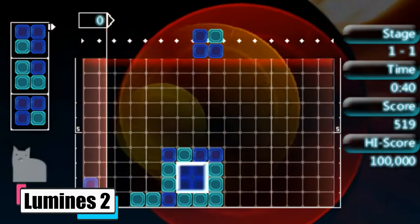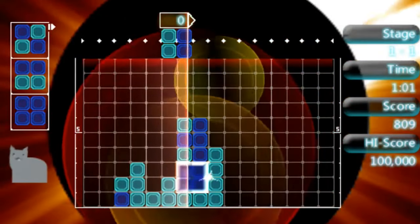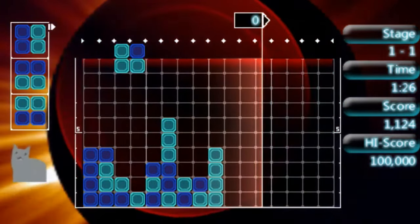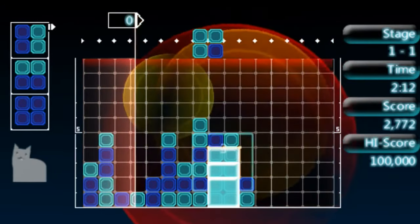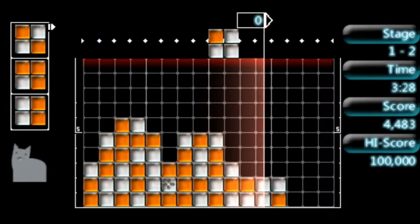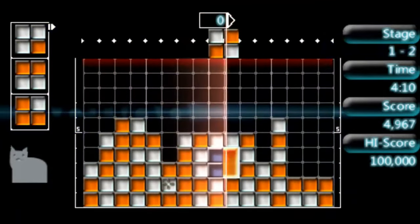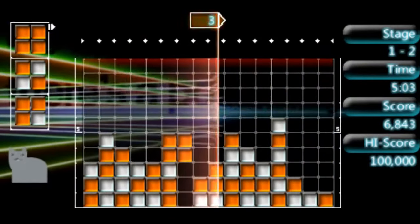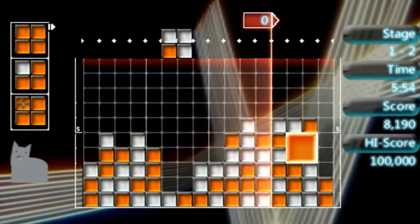Lumines 2 is a PSP puzzle game that hit the scene back in 2006 — the sequel to Lumines Puzzle Fusion, but more cranked up with so much cool stuff. You're moving, rotating, and dropping 2x2 blocks to match colors and form squares. When the timeline sweeps across, it wipes these squares off the board and you score points — the bigger the combo, the bigger the score. The modes from the first game are back: Challenge, Time Attack, and Puzzle — but they've tweaked Challenge mode into four classes, each tougher than the last. Three new modes have been added: Mission mode with various tasks, Skin Edit mode for creating your own playlist from unlocked skins, and Sequencer where you can make your own music tracks. This game is like a music festival that fits right in your hands — if you're into puzzle games and love a good beat, Lumines 2 is like hitting a dance floor with your brain.